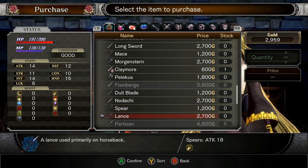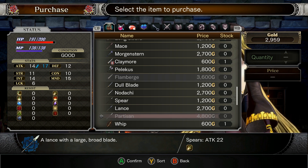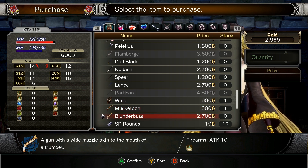Spear: a light spear. Lance: a lance used primarily on horseback. Partisan: a lance with a large, broad blade. There's our whip. A musketoon. A blunderbuss: a gun with a wide muzzle akin to the mouth of a trumpet.